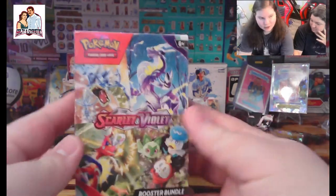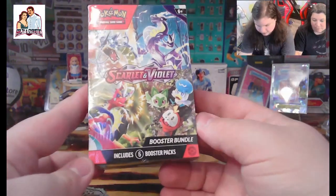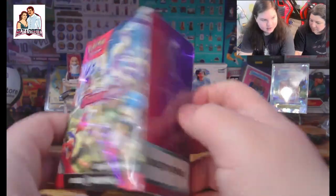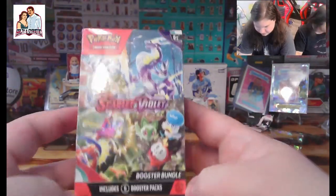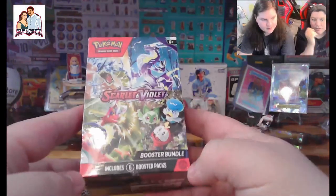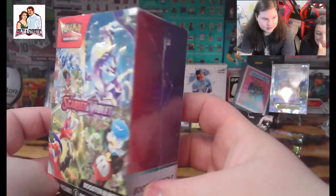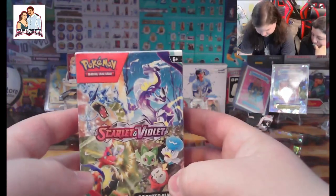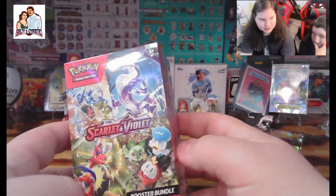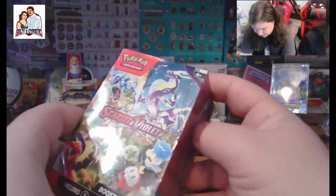We're going to be opening some Pokemon cards. We've got a nice Scarlet and Violet box here. Everyone loves a good box — it's a good booster bundle. Found it in the wild, at the Wally World. You gotta really know how to hunt them down, know what kind of bait to use. Alright, let's get to cracking this thing open.